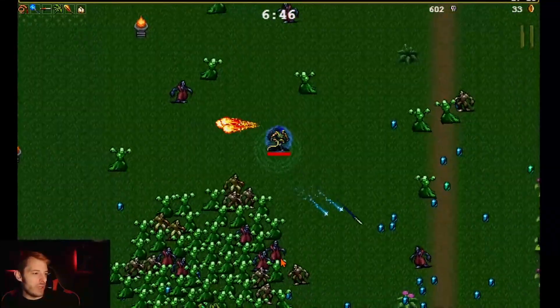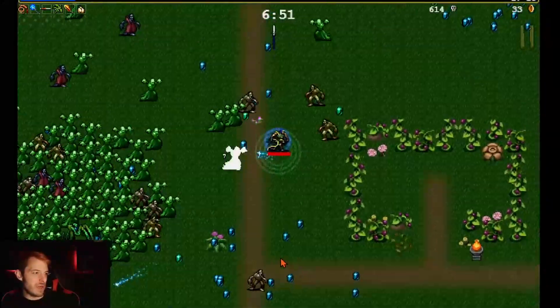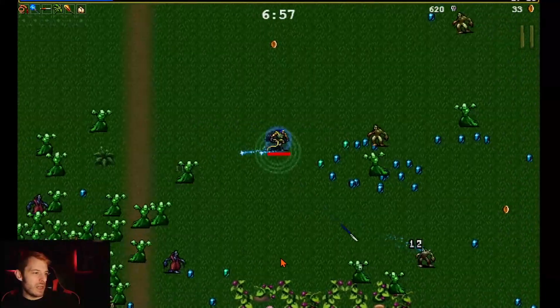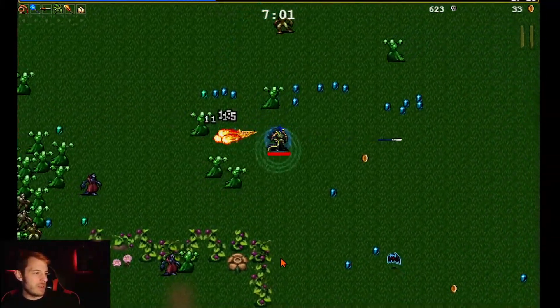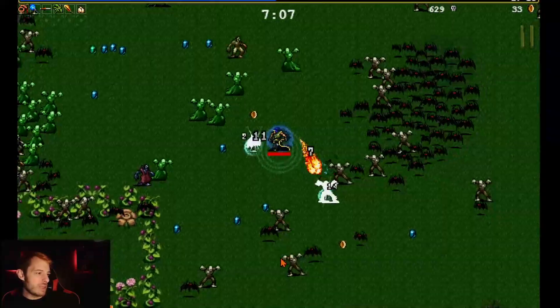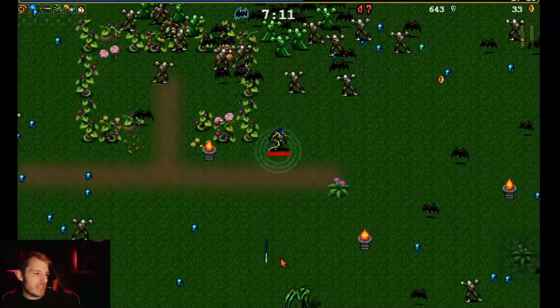We got a level — upgrading the Fire Wand. We need to collect all this experience we left behind while running straight down. This is the area where we die every time around the seven-minute mark. We've got bats, green blobby things, and a praying mantis.